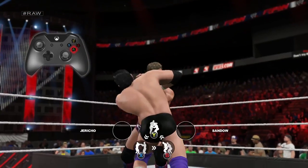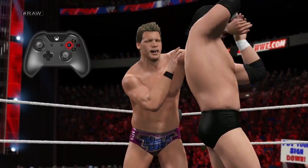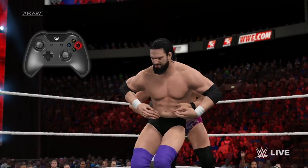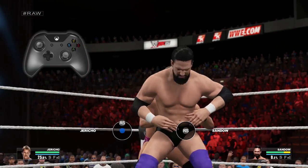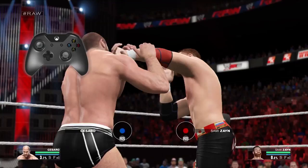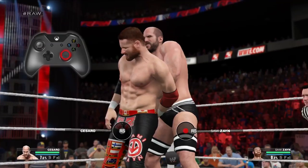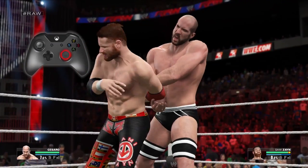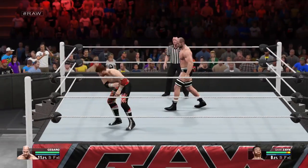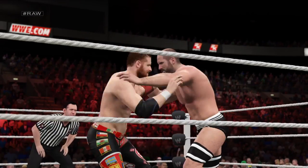Chain wrestling starts by grabbing your opponent in a collar and elbow tie up. Once you're in this hold, you can press the X button to transition to a wrist lock, the Y button to a side head lock, and the B button to a waist lock. It's a simple game of rock, paper, scissors. After you've transitioned out of the collar and elbow tie up, you'll find yourself in a chain wrestling hold. From there you search for the hot spot by rotating the right stick. When you find the hot spot, the controller rumbles and the meter begins to fill with red. Whoever fills their meter first gains the upper hand. This back and forth wages on until one of the two participants' stamina hits level 2.